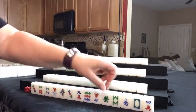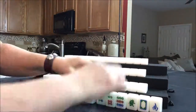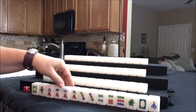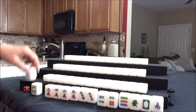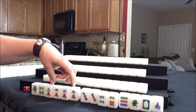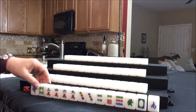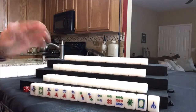East has no flowers. For east, they do have chow potential and a pair - just two chows though. Not looking too good. They have more dots than cracks by one tile and single honors. I think I'll start by discarding the bams and see what happens.